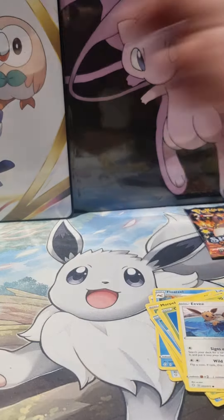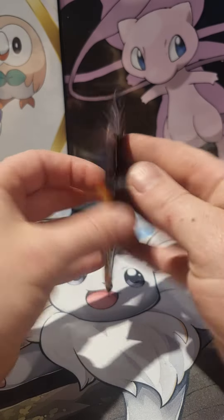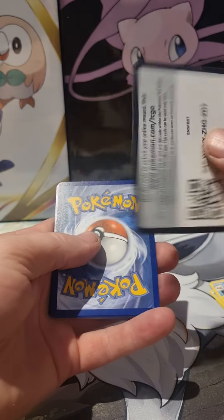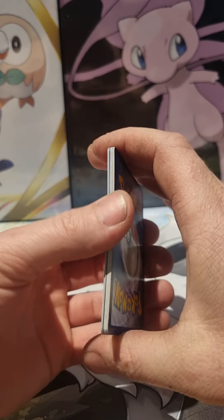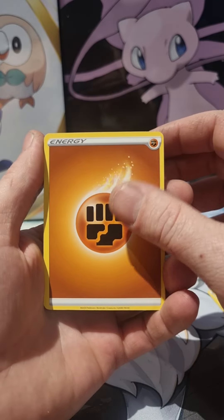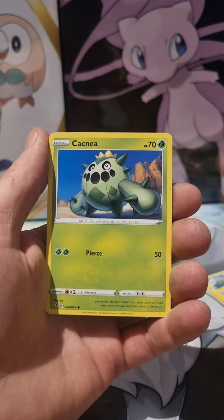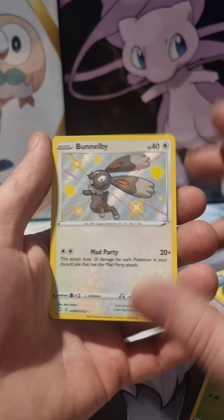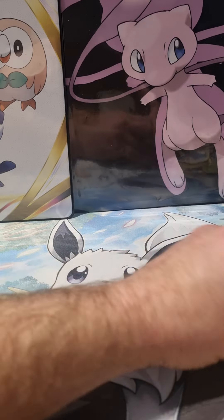We've gotten three Shinings, two Shining VMAXs. Last one out of this box — can we get a Lapras or something like that? That'd be cool. Last pack magic, let's do it. Even another Baby Shining I'll be happy with. We have a Lickitung, Glossy Fleur, Cacnea, Buzil, Spinarac, a Shining Bunnelby — and we end with another Baby Shining and a Professor's Research.